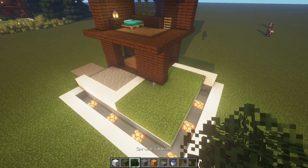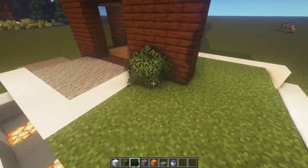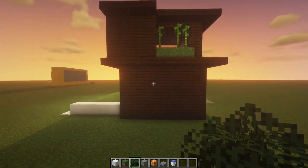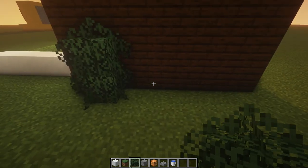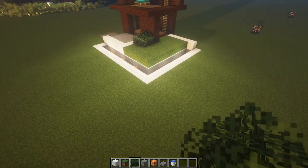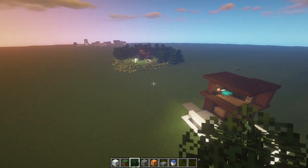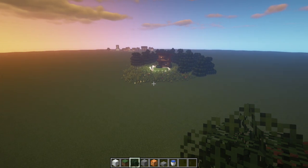Now all we have left is our spruce leaves. To the right of our entrance, place four in this corner right here. Now come to the back side under the bamboo and place two, skip a block, two more, skip a block, and two more like that. And this completes the build. If you want to add a little more texture to the landscape around it, I suggest using bone meal on the grass and it'll give this effect right here.